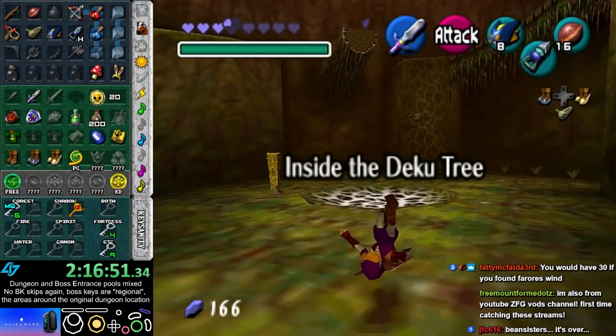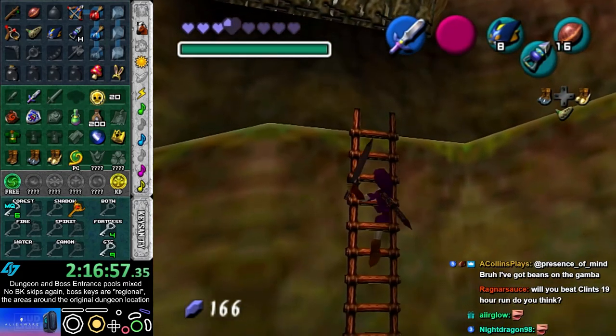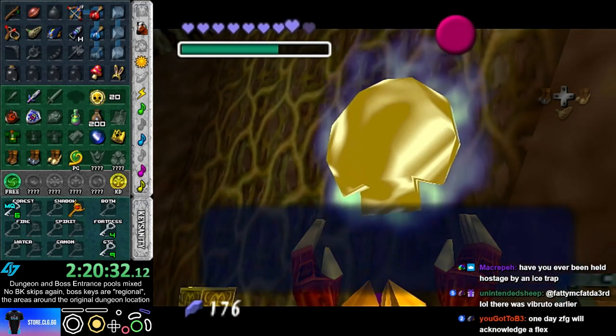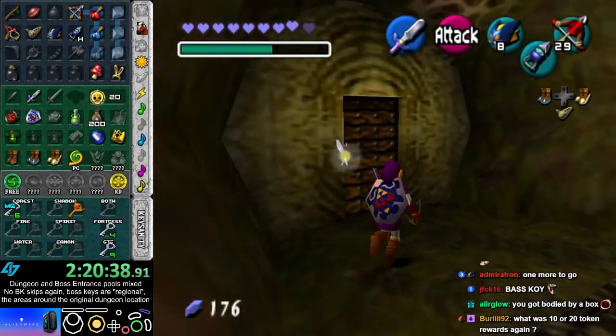Okay, Deku Tree — that gives me more chances to find skulls. The model of a good item — it will be considered a good item. Alright, and that's — oh, I thought that was a Skulltula. Never mind. I was gonna say that's 30, but no, it's not.